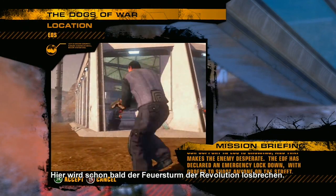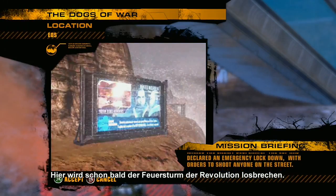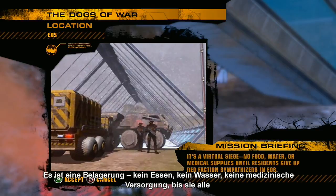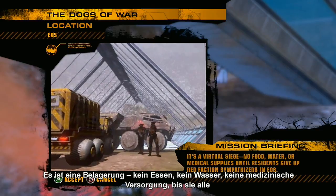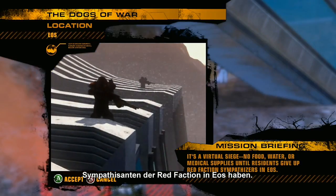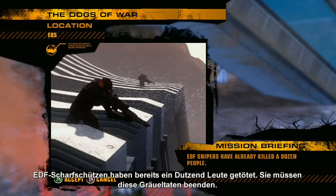Here, the firestorm of revolution is about to ignite. EDF has declared an emergency lockdown, with orders to shoot anyone on the street. It's a virtual siege — no food, water, or medical supplies until residents give up Red Faction sympathizers in EOS. EDF snipers have already killed a dozen people.